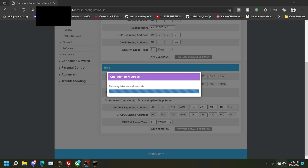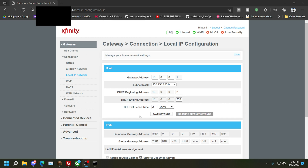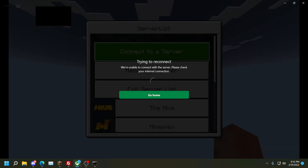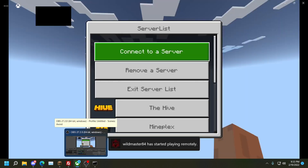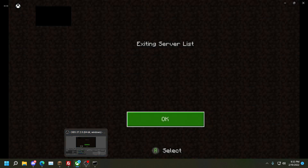This is going to disconnect us from the internet — should take a couple seconds to reconfigure everything. After it reconfigures we can then go back to our Xbox. After it finally finishes and saves, our data has been saved. Let's go back, let our Xbox reconnect, go back, and exit the server list.